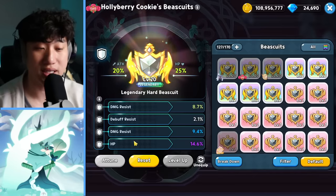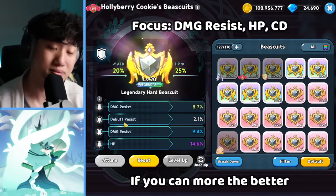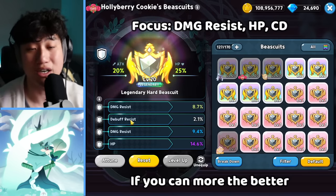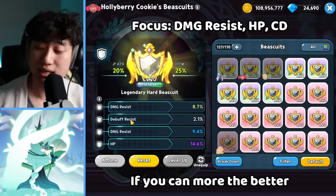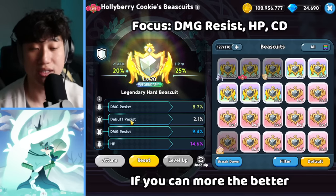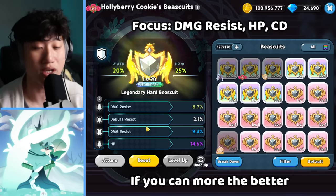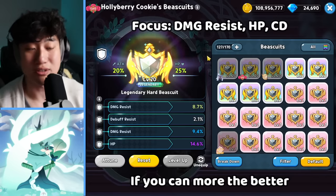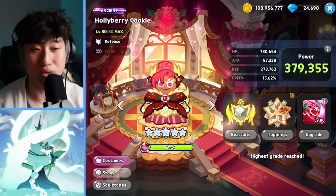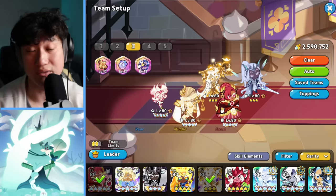For the biscuit, I would say extra damage resist is pretty good. If you can get some extra cooldown as well, not a bad idea. Extra HP and other stats that are going to help with her survivability — like debuff resist, damage resist, defense, HP — are all going to be really good. Crit resist is not bad either. Hollaberry doesn't have a specific substat you really have to focus on. And if you don't have enough cooldown from your toppings, extra cooldown from the biscuit is going to definitely help out.